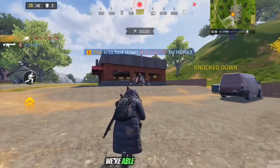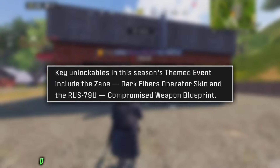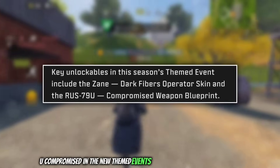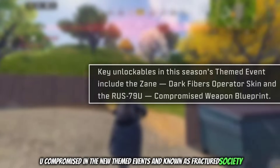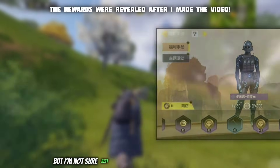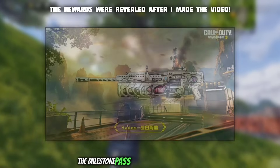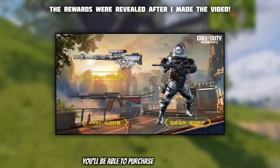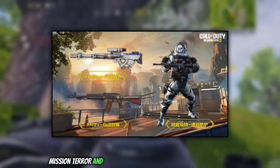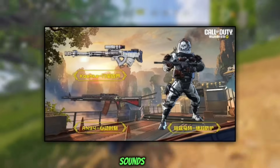As for free content, we are able to earn Zane Dark Fibers and the RUS-79U Compromised in the new themed event known as Fractured Society. The Challenge Pass is also getting an update, though I'm not sure yet what the new milestone rewards will be. In the exchange store, you'll be able to purchase Hazmat Bomber, Mission Terror, and an Epic ASM10 for free using challenge tokens — sounds good.